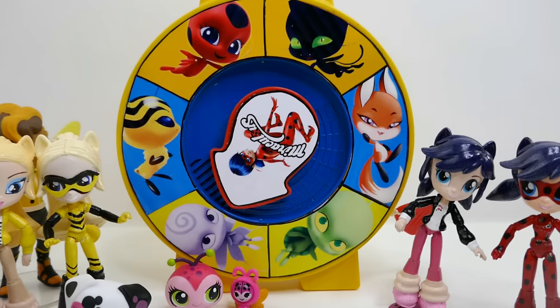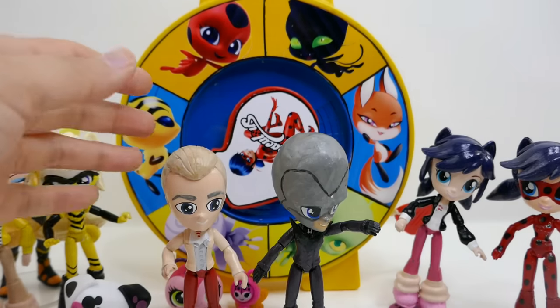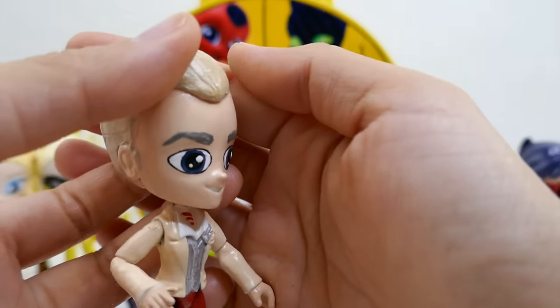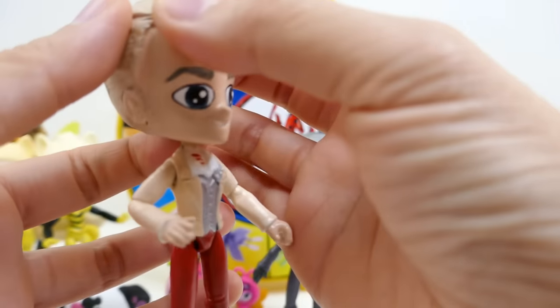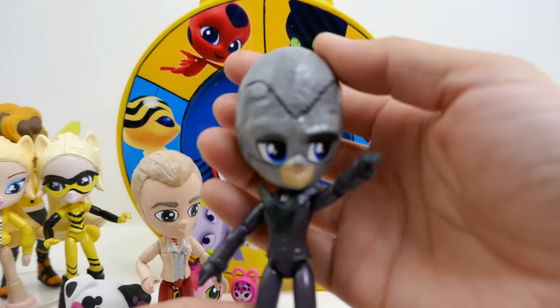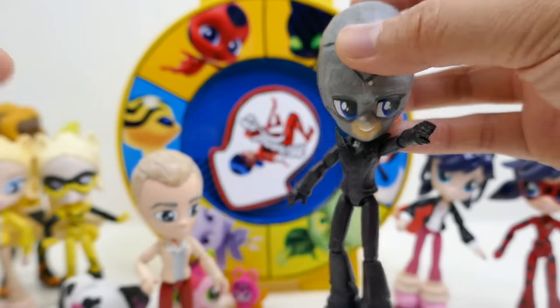We've stopped on Nooroo! And of course the holder of the miraculous for Nooroo is Gabriel Agreste — this is Adrien's father. Here he is looking normal and here he is transformed as the evil Hawk Moth.